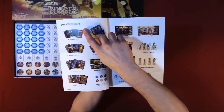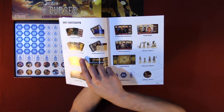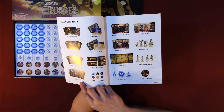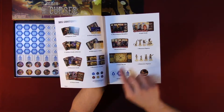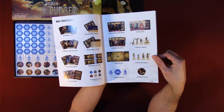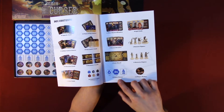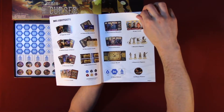Here we have the box contents: upgrade cards, curse encounters, artifact cards and tokens, encounter cards, character cards, character boards, 25 store cards, color cubes, 14 wanted bounties, 40 job cards, 4 unwanted bounties, 4 monster figures, 1 game board, 4 character figures, 60 water tokens, and a first player marker.